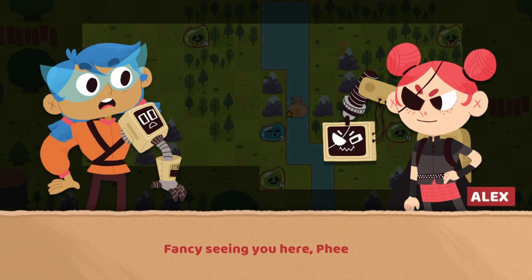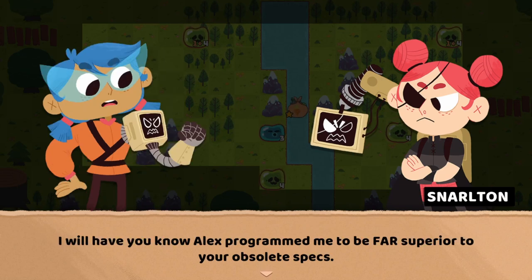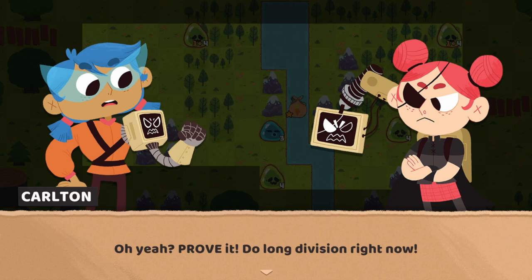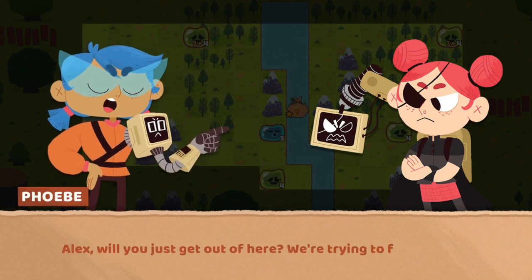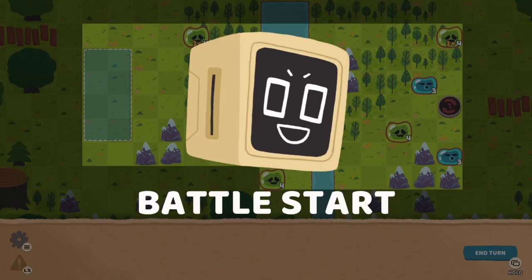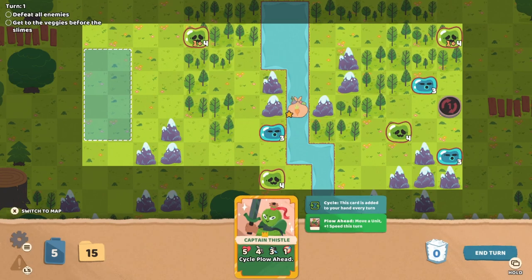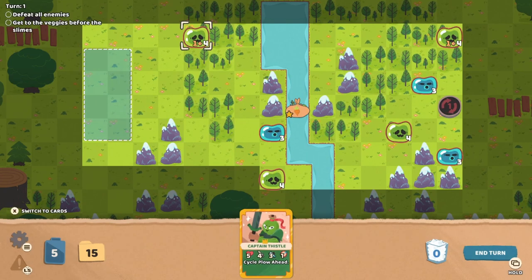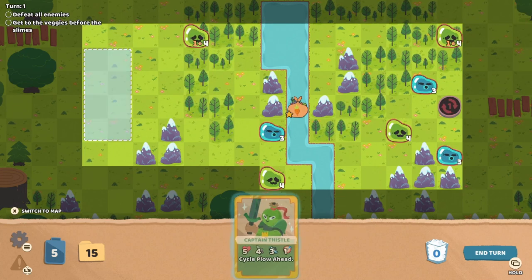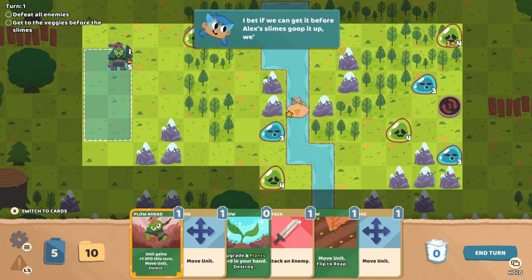Oh, fancy seeing you here, Pheebs. Snarlton. What? I'll have you know Alex programmed me to be far superior to your obsolete specs. Oh yeah, prove it — do long division right now. I don't think there's any way around it, Carlton — we've got to kick her butt so we can finish this goblin job. It looks like there's something to collect on this mission. Defeat all the enemies. We have to — all of them? But there's a respawn. Oh, brutal. It appears as though the goblins left behind some vegetables. I bet if we can get it before Alex slimes goop it up, we'll get extra rewards.